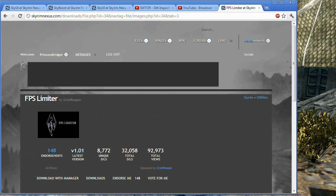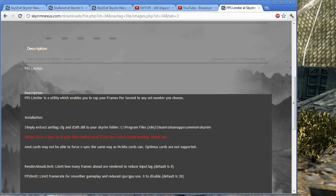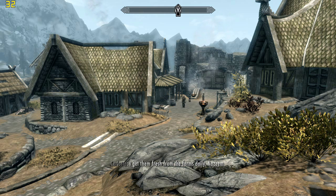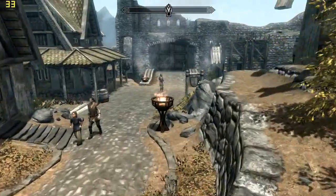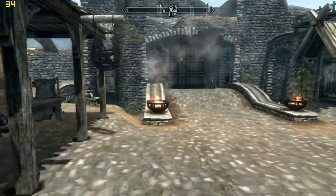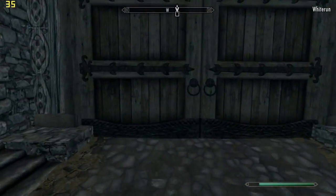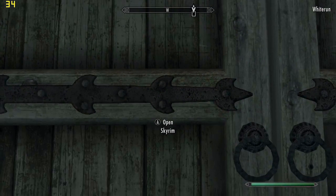There's actually a bug in FPS Limiter. They tell you right here exactly what you've got to do to install it. But there's a bug I want to throw out there, because the default settings create a bug where if you go through a door or a loading screen, the loading screens take forever.